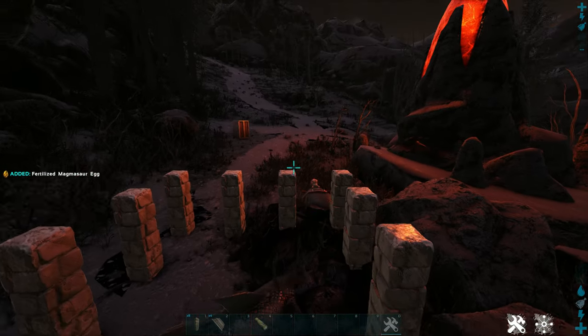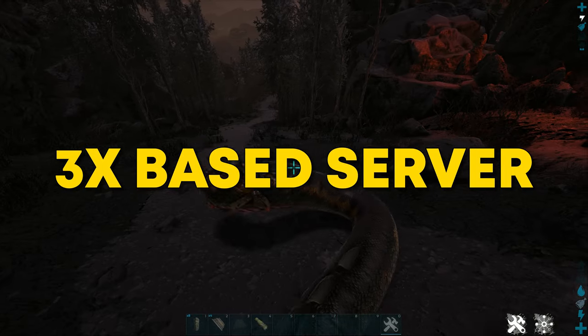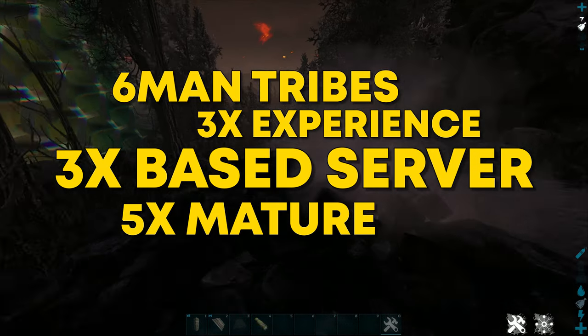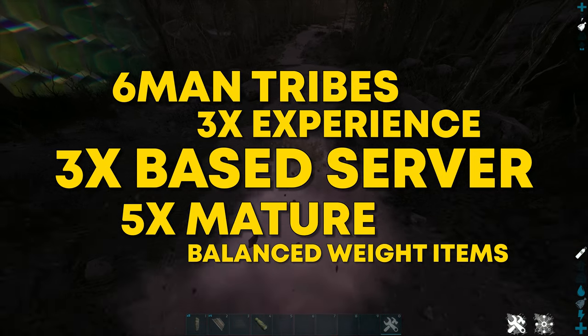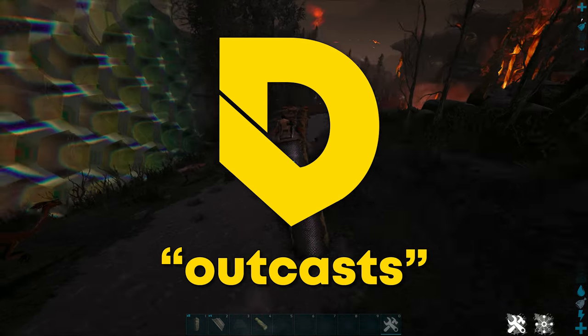Anyways, now you have a basilisk! Feel free to check out my server Deluxe. Deluxe is a 3x based server with an official grind. Deluxe has 5x maturation, 3x experience, 6-man tribes, balanced weight items, an amazing form of ORP, and so much more. Feel free to check it out in the description down below and use code OUTCAST for 5,000 free Deluxe diamonds in the shop.